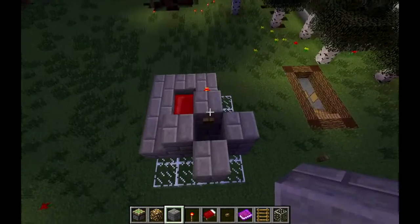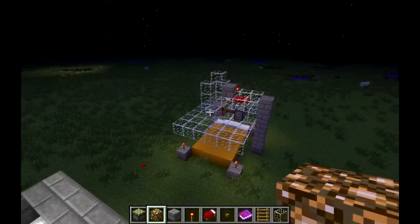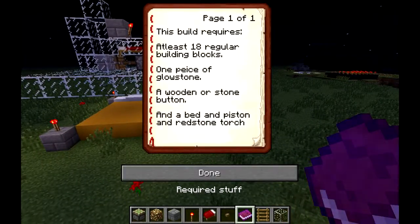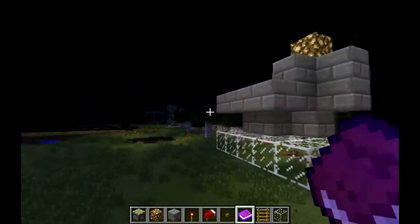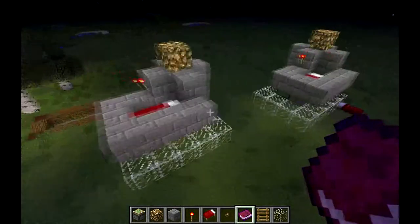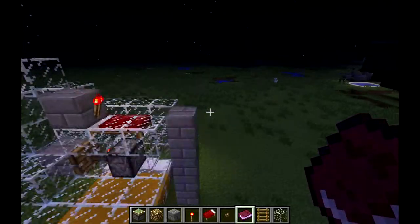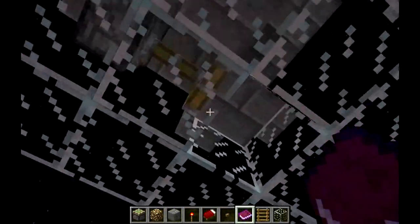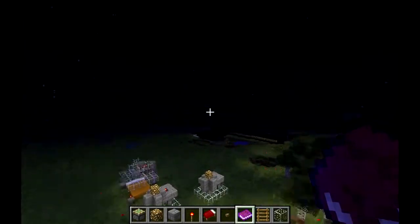That's how you make a Minecraft functional bed - you could use it in so many different environments. I hope you guys enjoyed. Here's the materials again - very easy to make. I messed around with it and it took me like five minutes, and I'm horrible with redstone, so you guys should be able to do this with ease. You'll also want a ladder to get up to the bed - you can't really jump unless it's really low. I hope you guys enjoyed and have a good rest of your day.